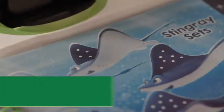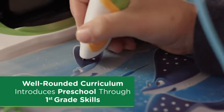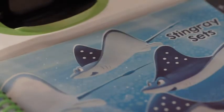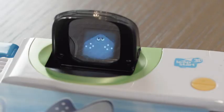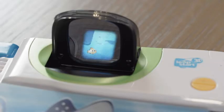Tap on the dots on the stingray to count them. One, two, three, four. This stingray is showing how many dots are on both fins. Eight. Correct.